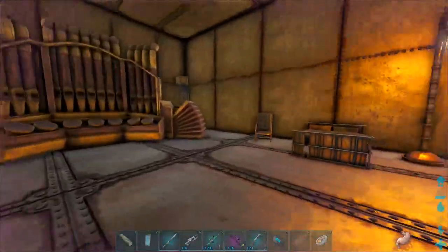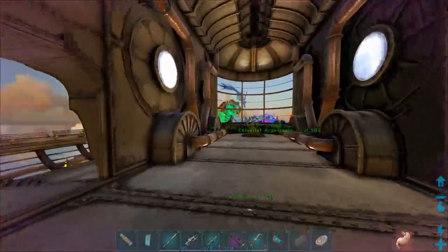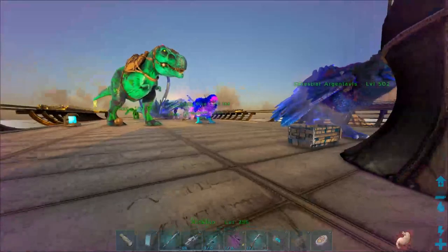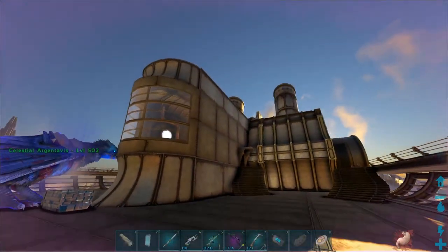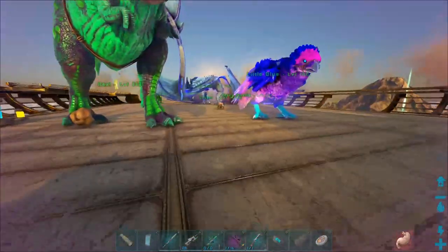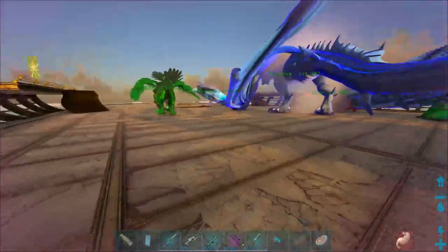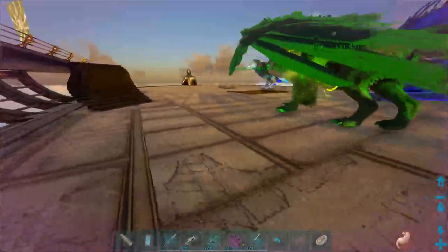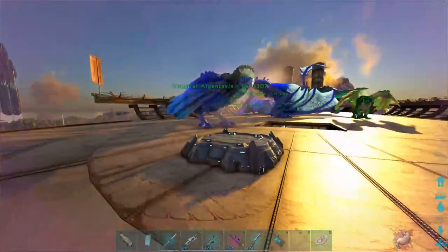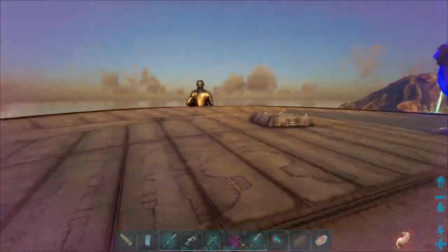This is a flying base — it's absolutely massive. This is just a little showcase video, I just wanted to show this off. As you can see there's plenty of room for all kinds of dinos. These are Primal Fear dinos — celestials, most of them. There are poison celestials and a couple of different things.